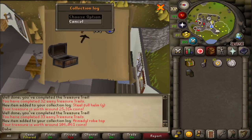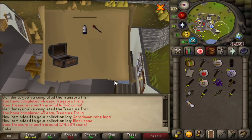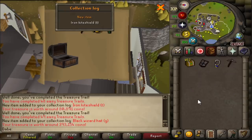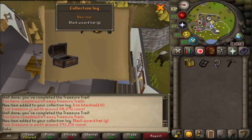This thing just lags because I'm getting so many new items. Ooh, what is this? This is a double new unique — Saradomin Robe Legs and a Black Cane. It'd be a lot easier if I could click the items under the giant pop-up, but I'll take two new items. Something pretty valuable in there — the Black Wizard Hat G, 393k. I think that's the most expensive one we've had so far.